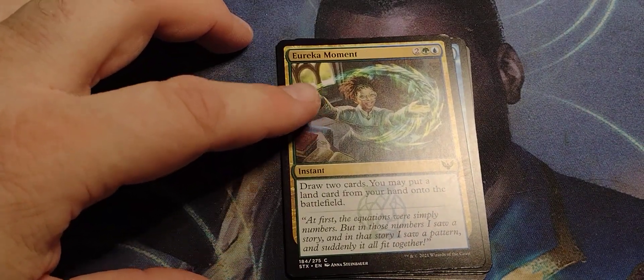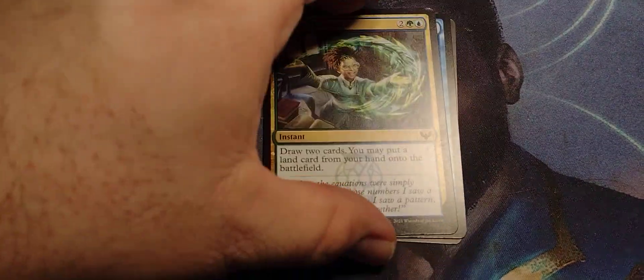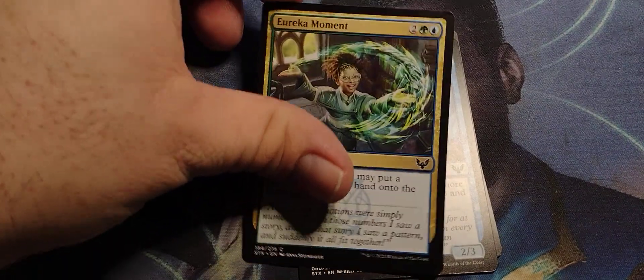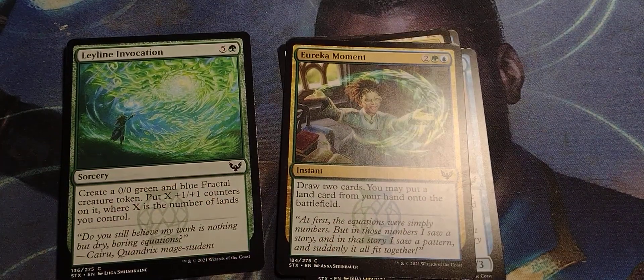Eureka Moment is good — draw two cards, play a land. It doesn't even say if you drew a land, it just says draw two cards, then you may put a land card from your hand onto the battlefield. So if you already got one, you can boost it up. That would also be a good two-pack combo: play that, get more land, then play Leyline Invocation to make it bigger.